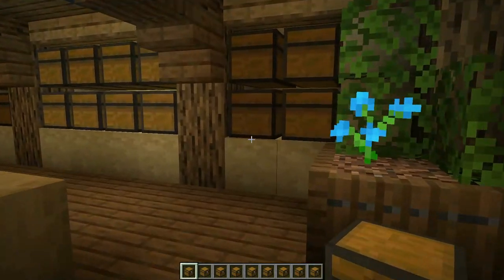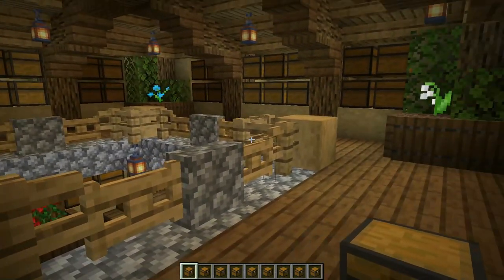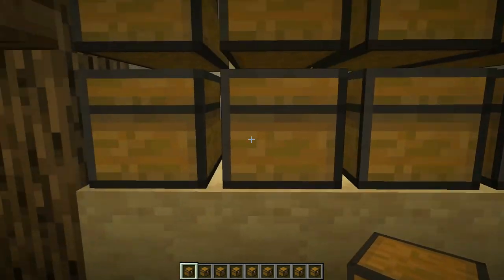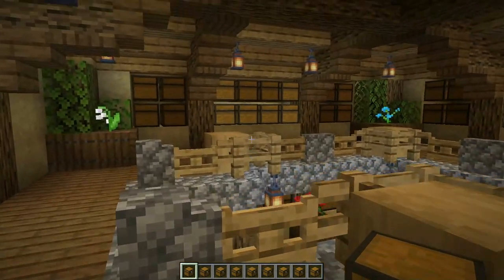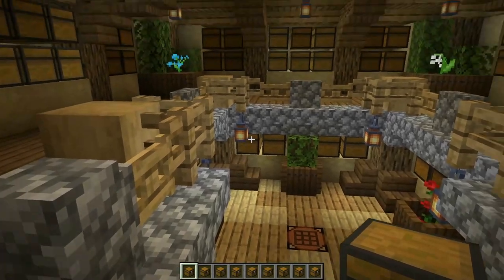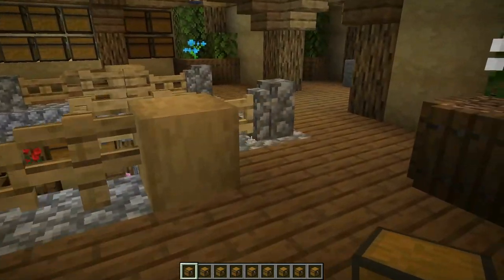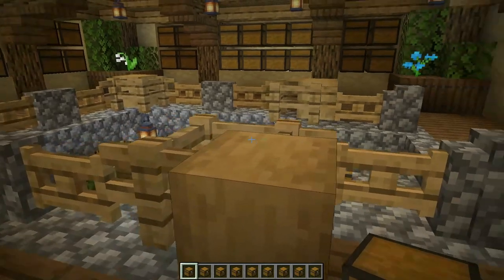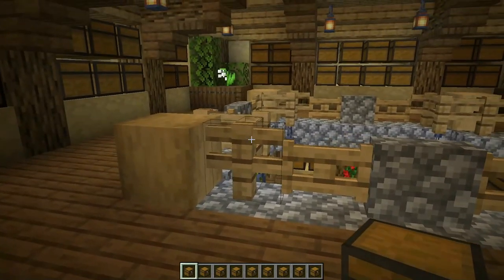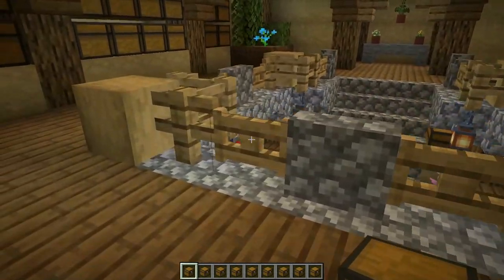We lit up the back with glowstone — you could do jack-o'-lanterns or even a torch to light up behind those areas. We've got 16 chests on each side, 14 chests in the middle, and 14 more on the bottom. For the balcony railing we used cobblestone walls, the oak fence gate, and oak fence. When you put the gate on a wall it lowers it, then you connect it to the fence, and it creates this nice shape. We layered it with upside down cobblestone stairs around that.